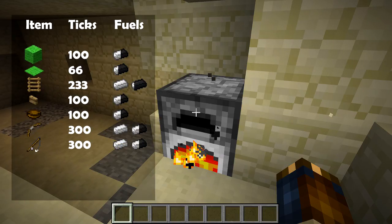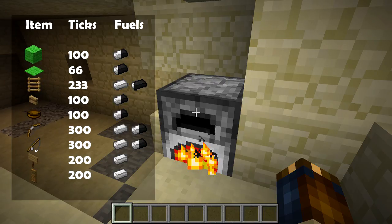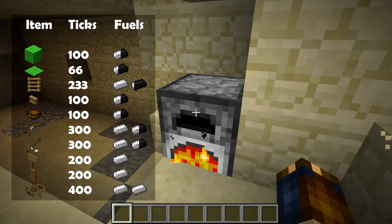Bows and fishing rods burn for 300 ticks, which is one and a half items. Signs and wooden doors of any kind: 200 ticks — that's exactly one item's worth of burning time. And any type of boat: 400 ticks, which is two items' worth.